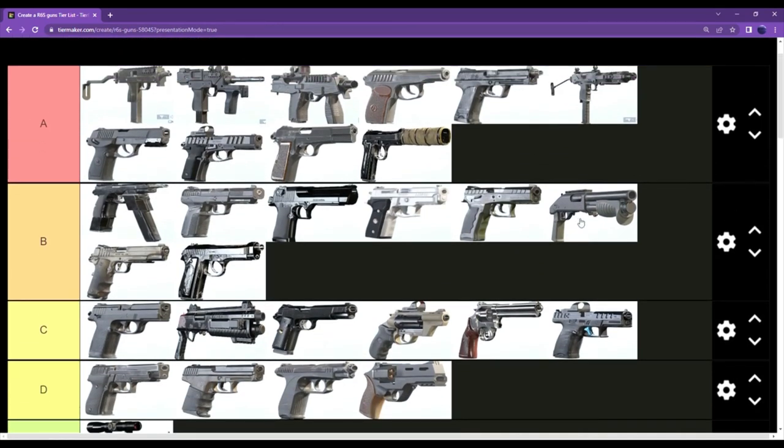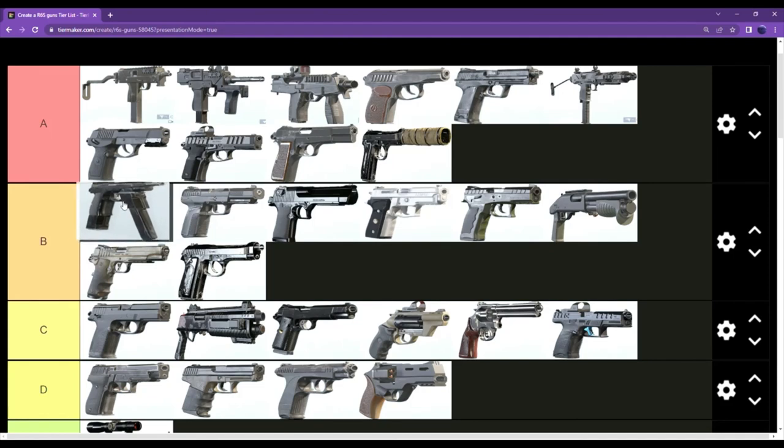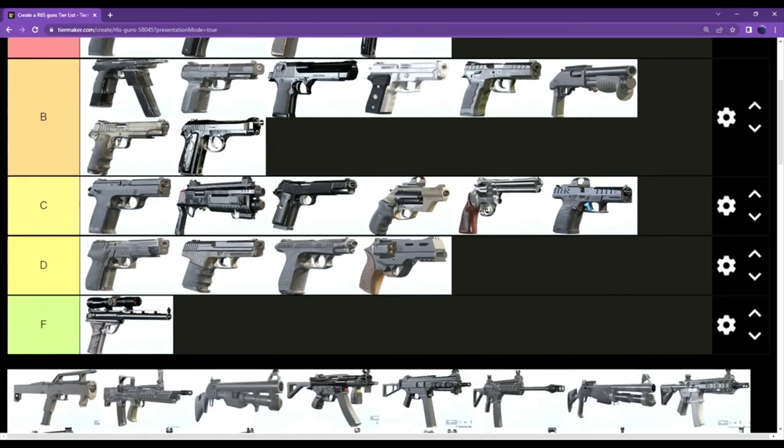So that's what the tier list is looking like. The SMG-11 is probably the best secondary, Bearing Nine very close behind, and then the PMM — don't sleep on that weapon. P12 is good, Lesion's pistol is really solid. The real gun up for debate is the CZ-75 Auto — whether it's B or A tier. I feel strongly it's not comparable to the A tier weapons, but let me know what you think in the comments. Thanks for watching, like the video, subscribe if you're not already, and I'll see you guys next time.